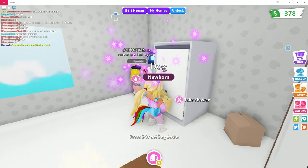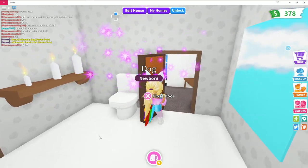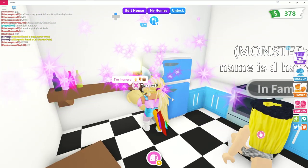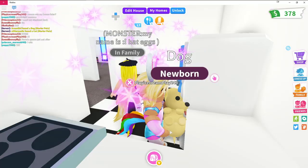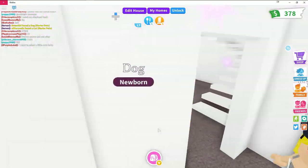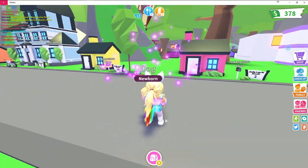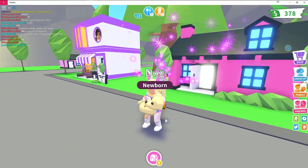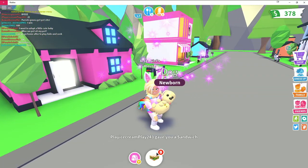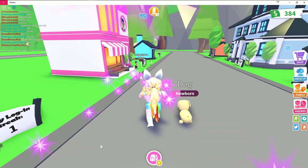The egg takes a shower and then hatches — it's a newborn dog! It was a bit unceremonious but I'm excited. I still need to figure out how to feed it. I head outside to look for food — the house exterior is cute and pink, and I get a daily login streak bonus. I'm glad I got a dog even though I wanted a kitty — and my dog will follow me!